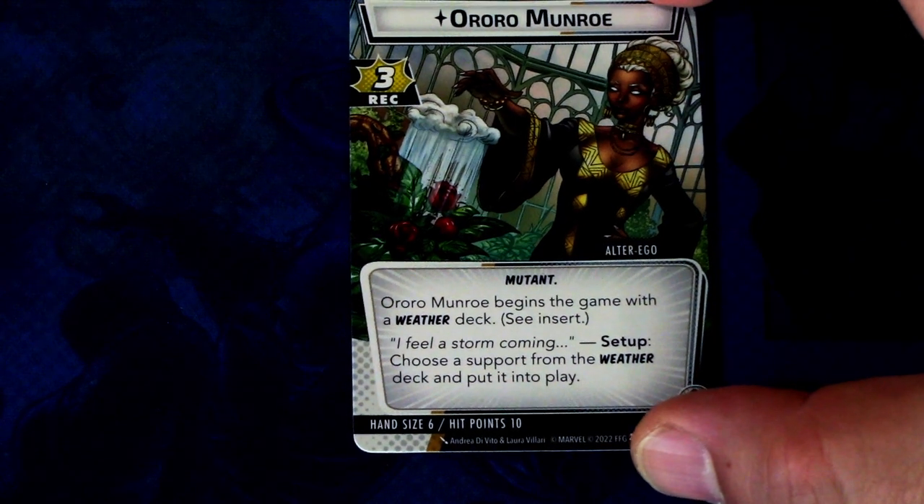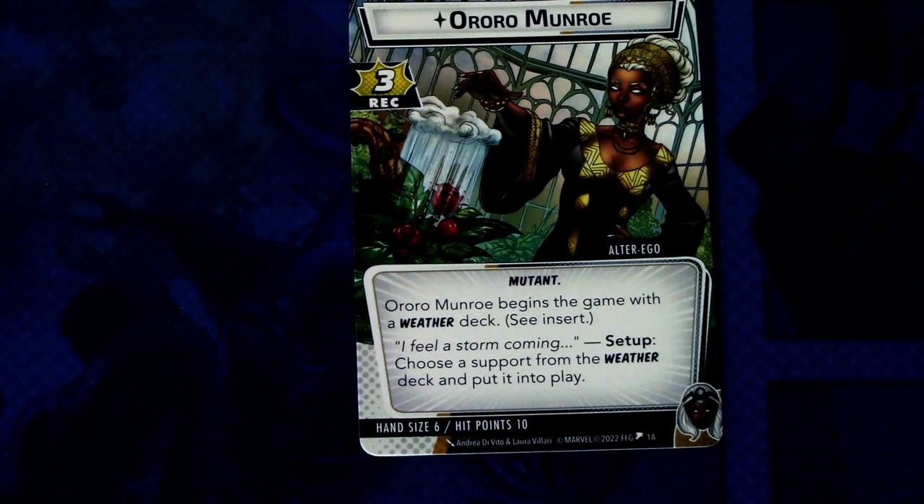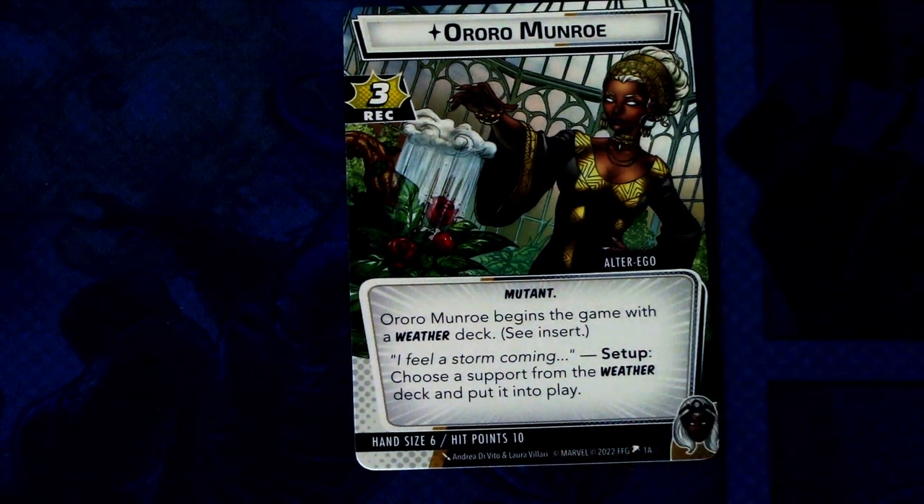Let's jump right into the Hero Pack. We start with the alter ego side of Storm, so we have Aurora Munro. Aurora Munro has three recovery. Aurora Munro begins the game with a weather deck — see insert — 'I feel a storm coming' setup: choose a support from the weather deck and put it into play. And we have a weather deck which we will look at next.